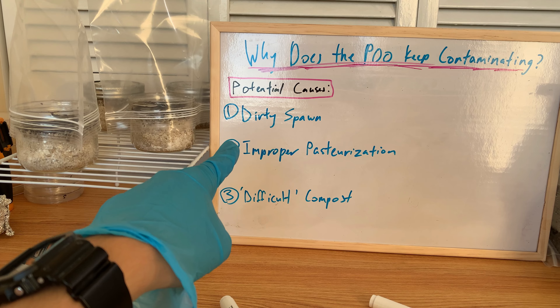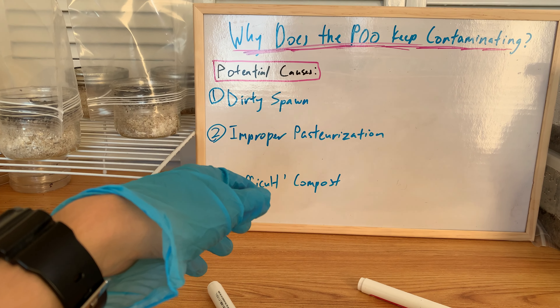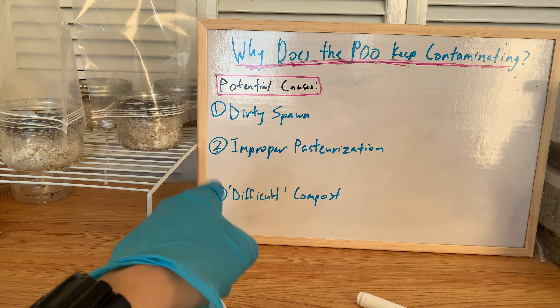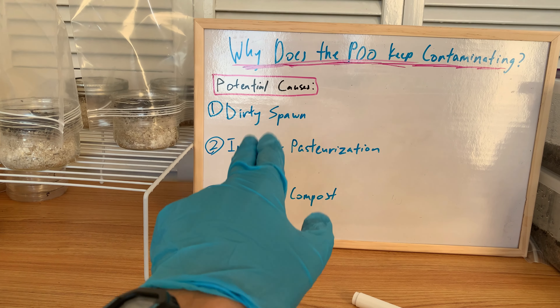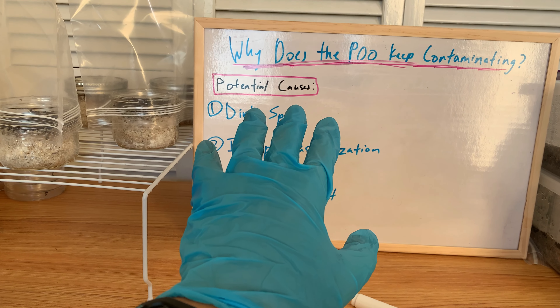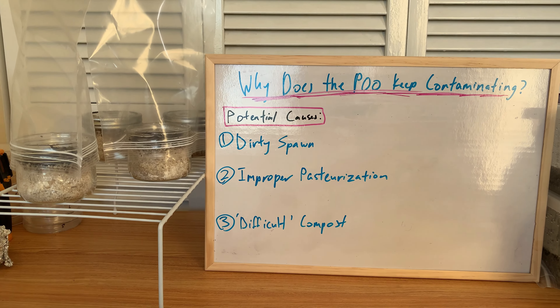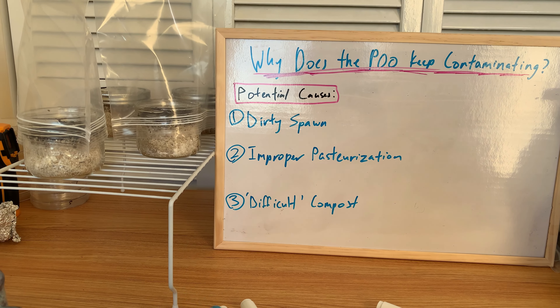The first one is dirty spawn — dirty grains or the sterile technique was wrong when I inoculated the grain jars. Or improper pasteurization, or something is up with this compost that I'm using. So I'll go through every single factor and I've narrowed it down to a couple, and I want to explain my deductive process in coming to the conclusion.